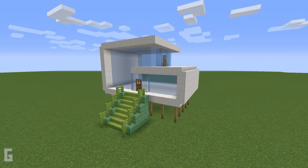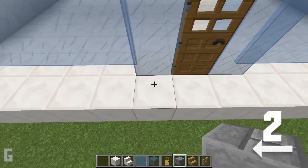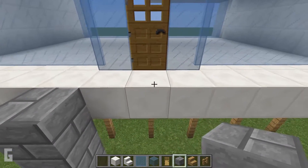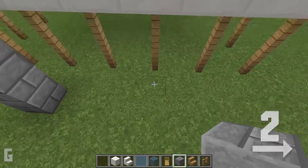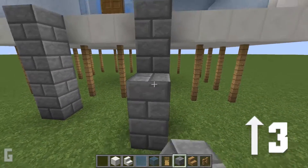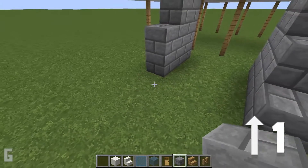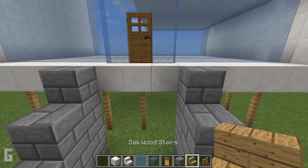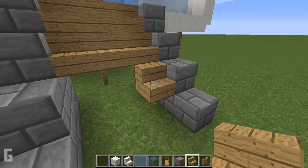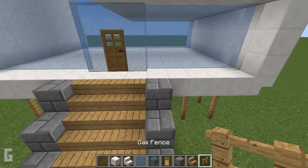Step 4. Next let's make the stairway leading up to the house. Move over 2 spaces from the door and make a 4-tall stone brick column, then do the same on the other side — 2 spaces from the door. Make sure the stairway is centered with the door. Then make a column 3 tall in front of the 4-tall column and continue this pattern all the way down to the ground. Then add oak stair treads 3 wide in the center, and add an oak fence post on top of the stone brick blocks.